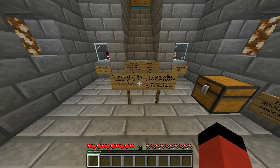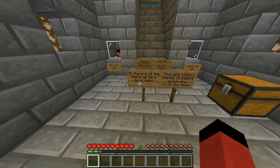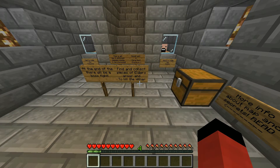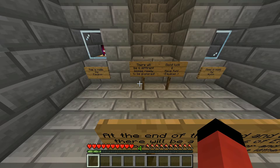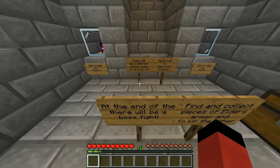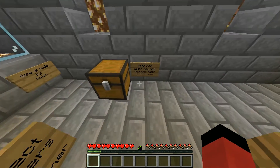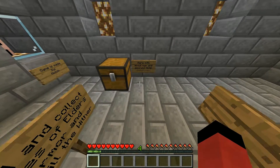At the end of the map, there will be a boss fight. Find and collect pieces of Elder's Armor to kill the Wither. There will be 6 different biomes ready to be explored. Good luck and have fun. — Aqualos. More info about the map and secrets: read.